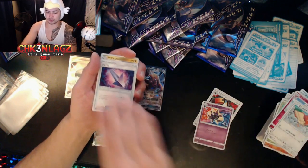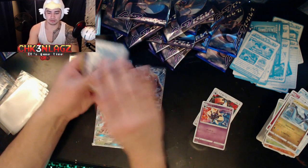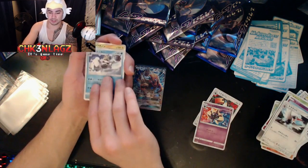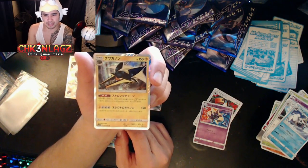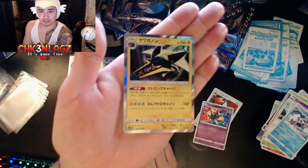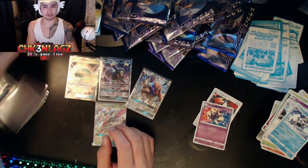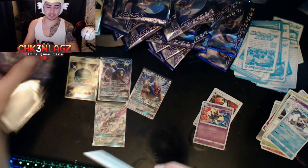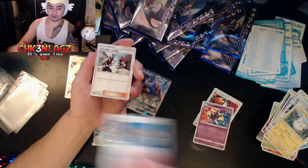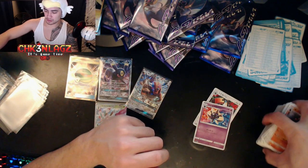Grimer, Spearow, Poison Barb, and a Dragonair non-holo. I don't think it follows the same rarities though. Drowzee, Trumbeak, Crabominable, and Vikavolt — wow! Vikavolt's actually in there — I wonder if it's in the English one too. That is an awesome Vikavolt card, look at that. You don't really see too many people pulling those on videos. Last pack — last pack luck! Let's see, I think we'll pull another GX. Grubbin, Togedemaru, Fomantis, Team Skull, and a Boulder — that's the last pack!